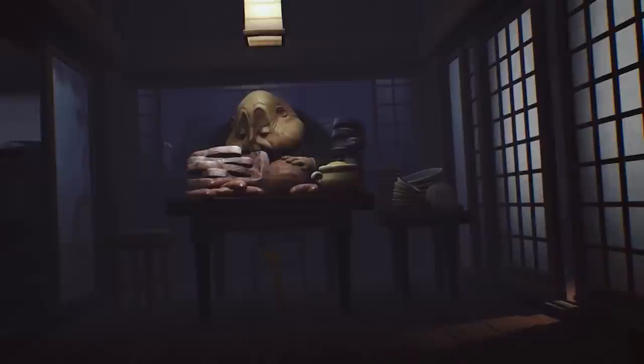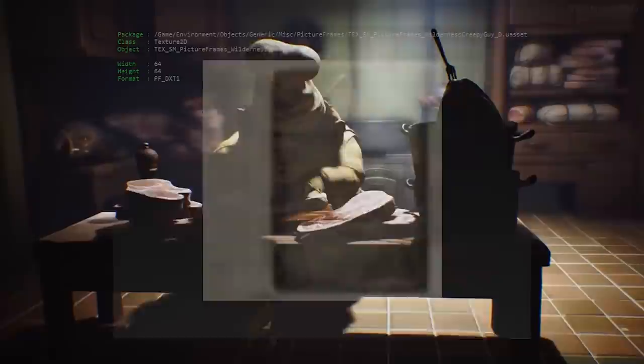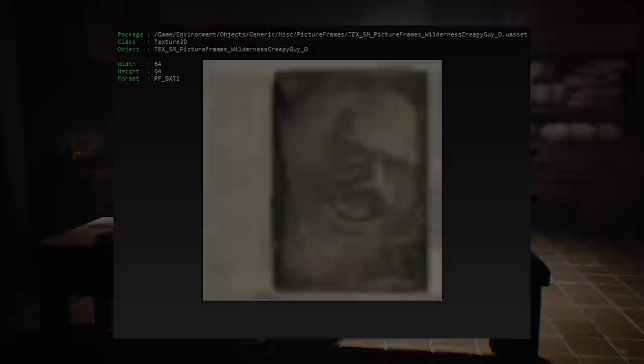Our last entry lies in Little Nightmares. There are so many possibilities that can come from a game that puts a small child in a world of giant freakish ghouls and monsters. While looking through the pictures in the game files, Reddit user Sopa found an unsettling image titled 'Wilderness Creepy Guy.' This image seems to feature a bald man whose upper lip is stretched towards his nose. Many Reddit users theorize who this might be, with popular guesses being the doctor from the hospital chapter or one of the brothers from the kitchen chapter. Regardless, the blurred and faint drawing of this mysterious character is chilling.